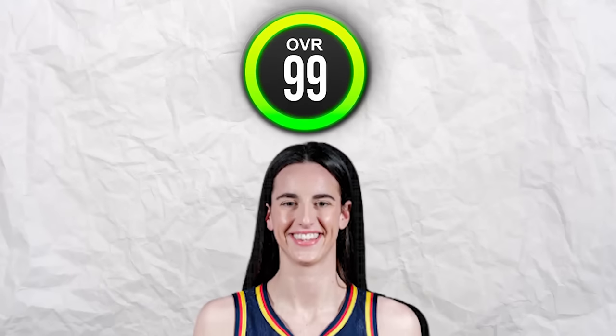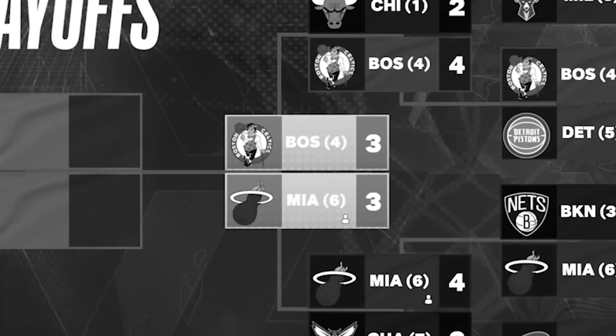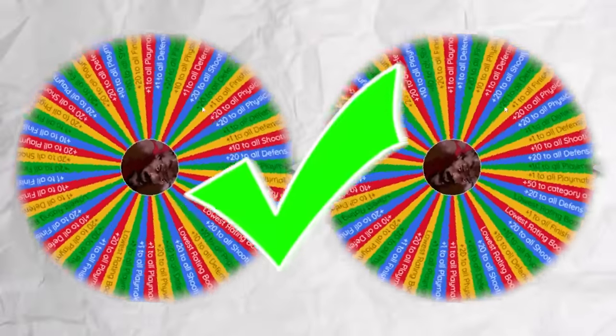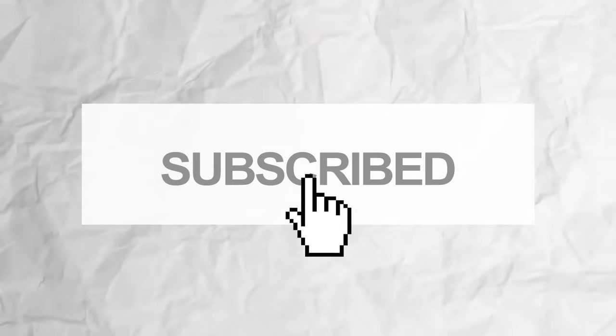Today I'll be drafting the best team to help Kaitlyn Clark get to a 99 overall. At the beginning of each year, I'll be doing a draft of all the players. If my team makes the NBA Finals, Kaitlyn Clark gets one spin on the upgrade wheel. If my team wins the championship, she gets two spins. I'll also have the ability to make one trade per draft. Subscribe to the channel if you feel like it. Let's go.